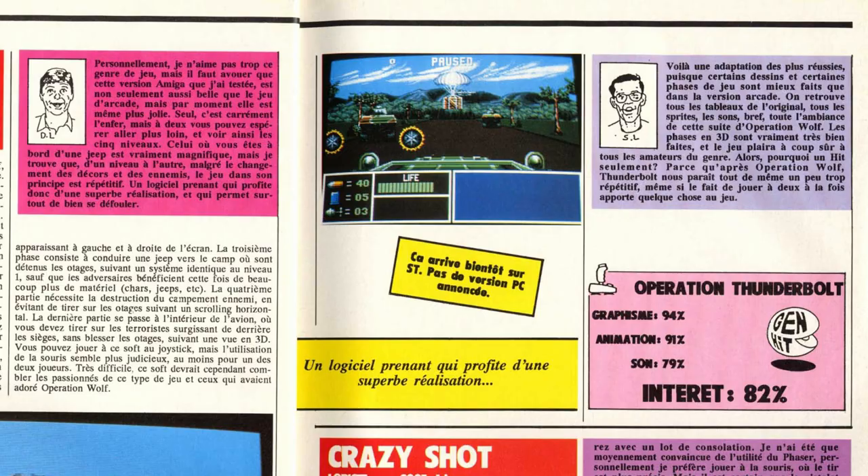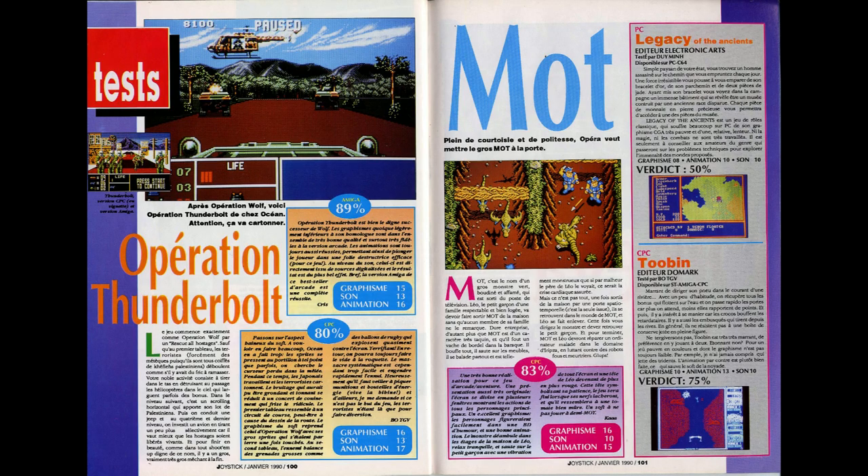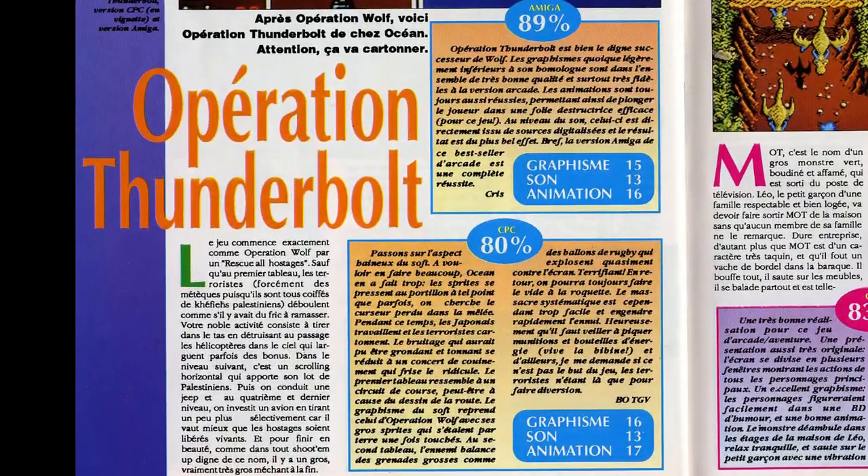On continue avec le test dans le Joystick numéro 1 de janvier 90, un test sur Amiga. Sur Amiga il met 89% : « Opération Thunderbolt est bien le digne successeur de Wolf. Les graphismes, quoique légèrement inférieurs à son homologue, sont dans l'ensemble de très bonne qualité et surtout très fidèles à la version arcade. Les animations sont toujours aussi réussies, permettant ainsi de plonger le joueur dans une folie destructrice efficace. Au niveau du son, celui-ci est directement issu de sources digitalisées, le résultat est du plus bel effet. Bref, la version Amiga de ce best-seller d'arcade est une réussite complète. »